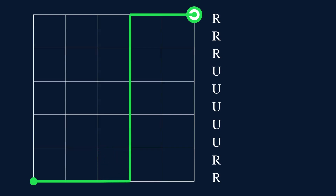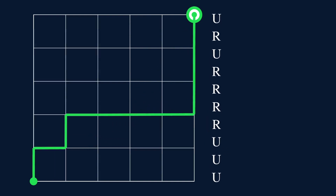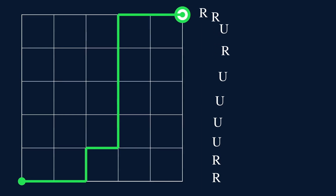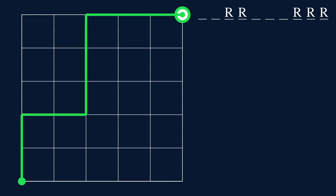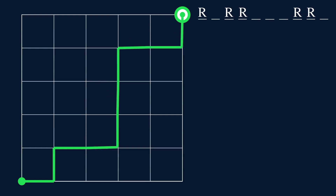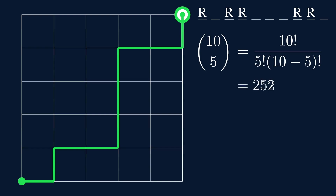Every arrangement of these ten letters corresponds to a unique path. So all we have to do is count the number of rearrangements of these letters. We have 10 blanks and have to select 5 of them to be R's. How many ways are there to select 5 R's out of these 10 blanks? That's just 10 choose 5, which equals 10 factorial over 5 factorial over (10 minus 5) factorial, which is 252. So there are 252 paths.